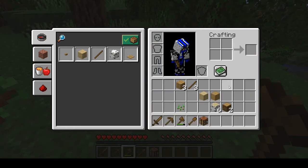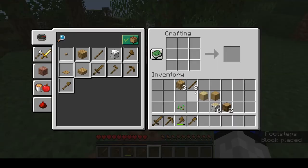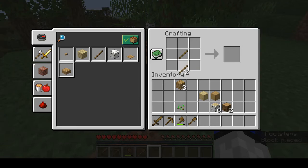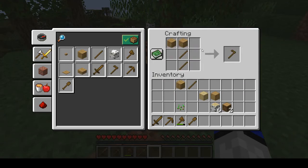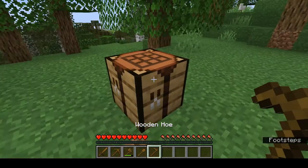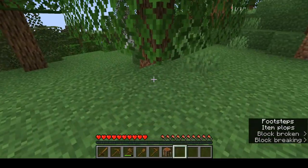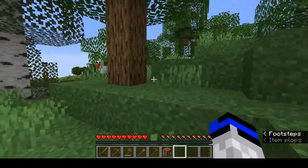We'll also make one more useful tool for farming. Two sticks and two planks will give you a wooden hoe.